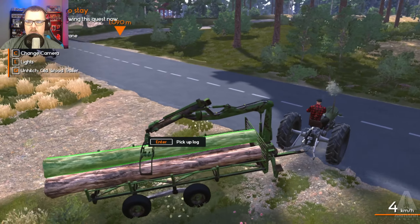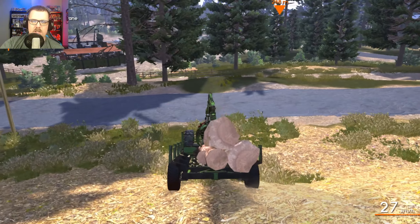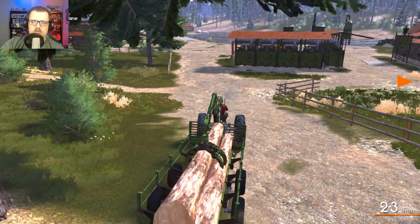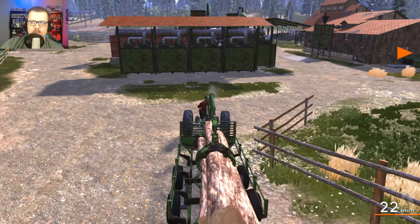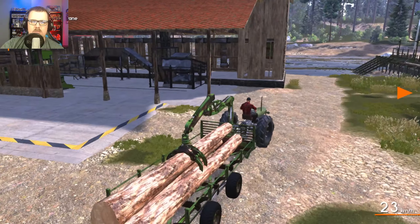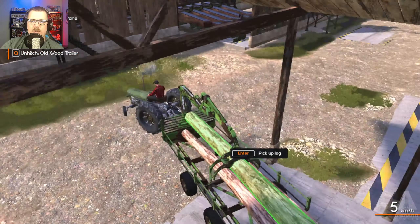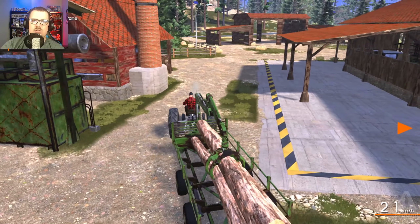We'll head on home mainly so I can sell these logs. I'm going to yeet these logs over the edge and just see how much money they give me. Let's see how much I'm at right now — I'm at 834. I don't know what all those things are doing but I don't like it. Ah, I see now — this is all the lumber mill, and then they put them in the water for storage so they float. Okay!